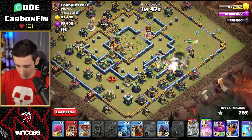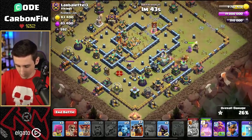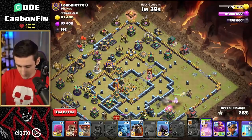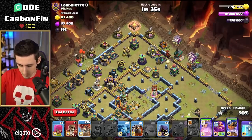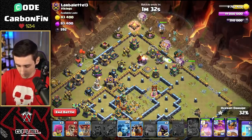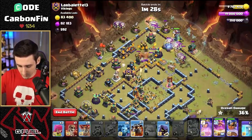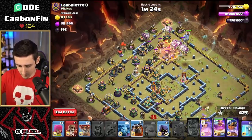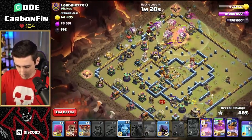There are no more giant bombs coming through here and we've got a minute 45. Let's go ahead and drop the lalo from the top side — hound moving our way in with the royal champion. Warden on air. Drop a headhunter through here. Drop some more balloons. Let's drop a haste. Queen is pushing her way through. Drop another lava hound through here, more minions. Another minion down south. Queen's ability. More balloons.